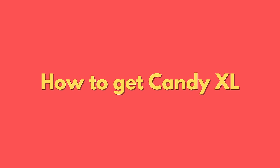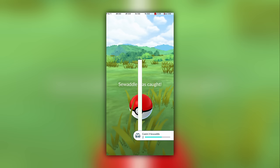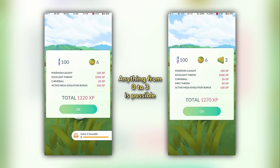Candy XL is relatively rare, so it's daunting to get the 296 Candy XL required to max out a single Pokémon. There are many ways to get Candy XL, but one of the most effective ways is via catches. Unlike regular candy, where you get a minimum of 3 candy for each catch, Candy XL from catching is random and comparatively rare, and its chance to drop depends on the evolution stage and level of the captured Pokémon.